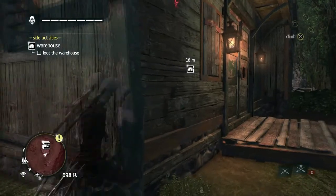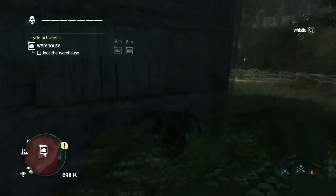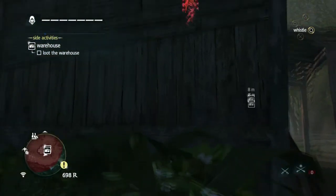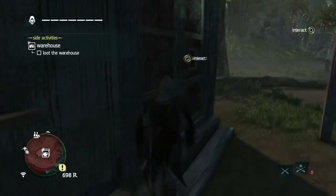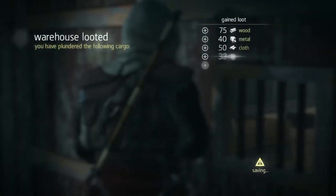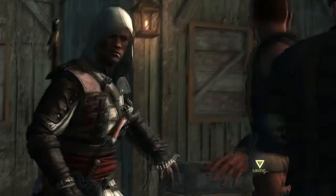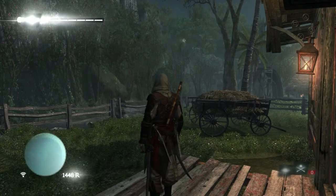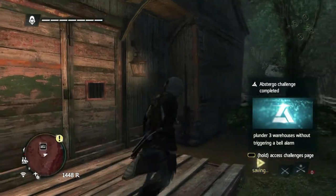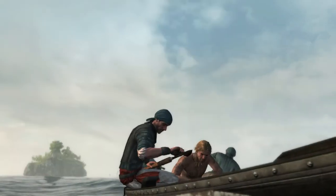I decided now would be a good time to actually try to get into this warehouse. I see there's a door here, but unfortunately it's not a door that would actually let me in. One of the cool things about these little plantation warehouses is you can break in and they restock after a certain amount of time. I don't know how long it is, if it's in-game time or real-world time. This is the first time I've played on this plantation, but I've been on some others. And I'm getting ready to cut again to some harpooning gameplay.